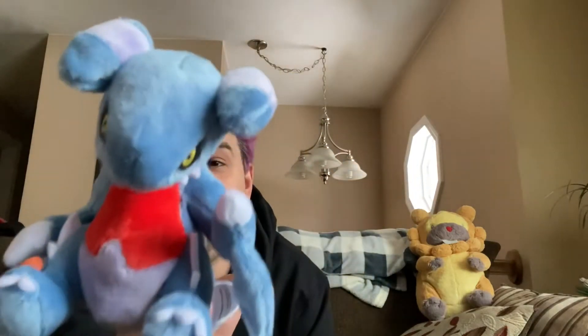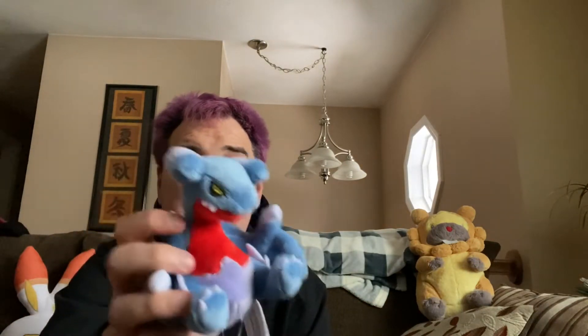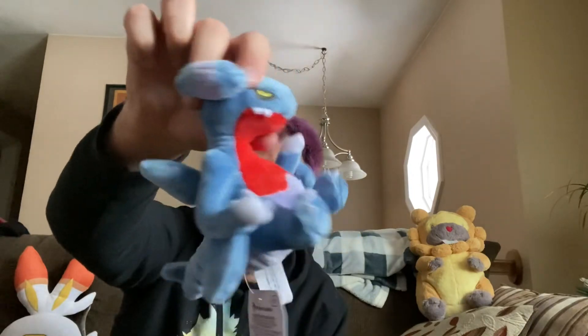Next up we have another middle evolution that I don't especially care about — Gabite. I accidentally purchased two Gibbles by mistake and I have not been able to get a Garchomp yet, but this is the land shark middle evolution Gabite. He's got his eyes, he's got his little teeth on the side — not gigantic chompers like fat baby Gible had — and he looks similar to how Garchomp is eventually going to look. There's a lot of detail in this plush.